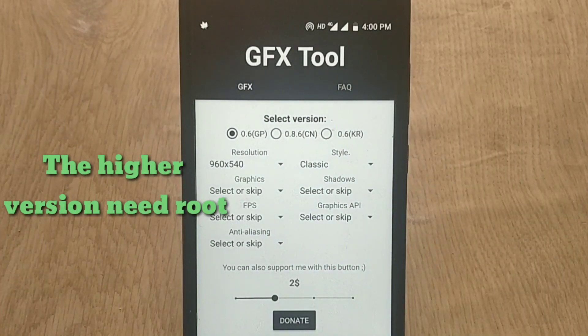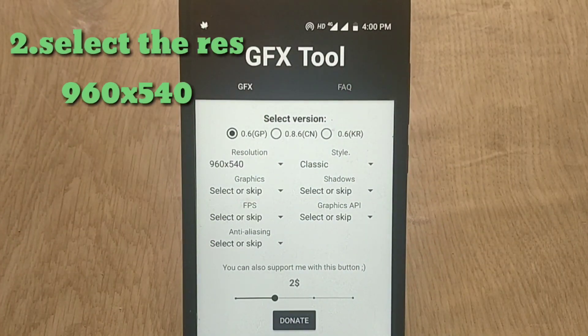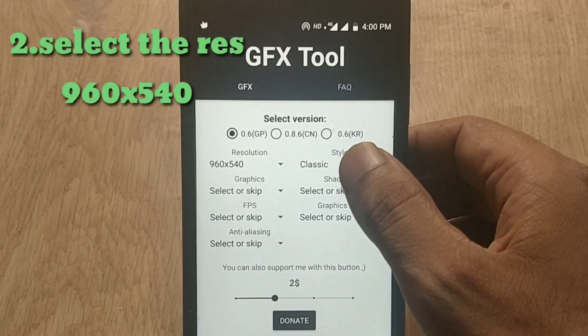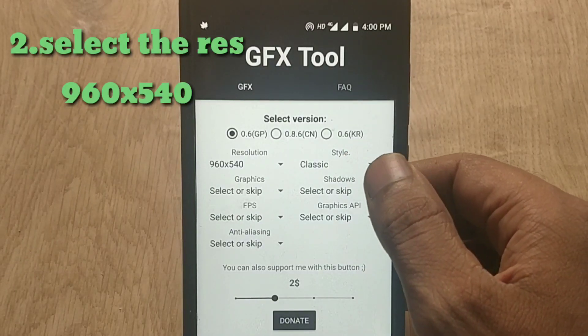Now coming to the resolution part. You need to select the resolution 960x540. The reason behind this is that if you downgrade some pixels, your gameplay will be smoother.